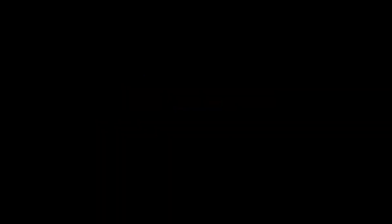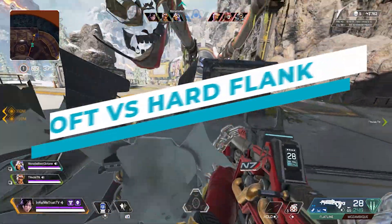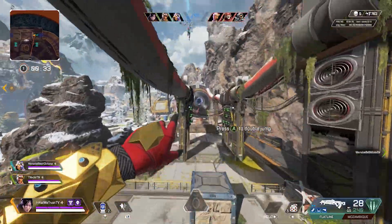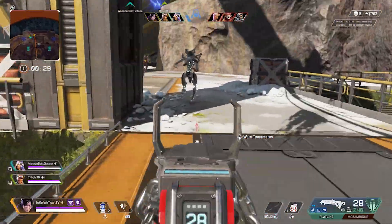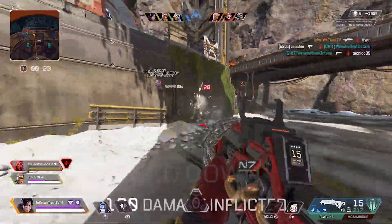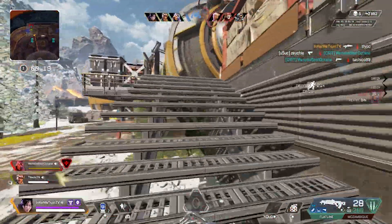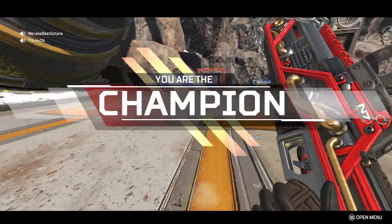There are two different types of flanks: the soft flank and the hard flank. A soft flank is a flank where you have the option to escape — like if you reposition to the side for a different angle. With mobile legends this is pretty low risk and I highly recommend using it often. A hard flank is where you reposition directly behind the enemy team and have no escape. This is very high risk, high reward, and most times not worth it. A lot of hard flanks start off as soft flanks, but not always.